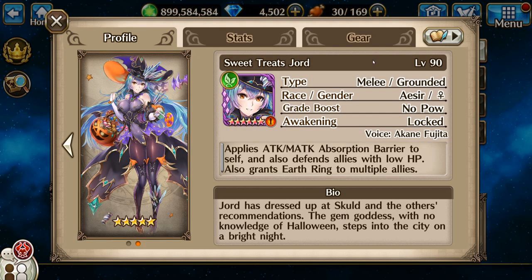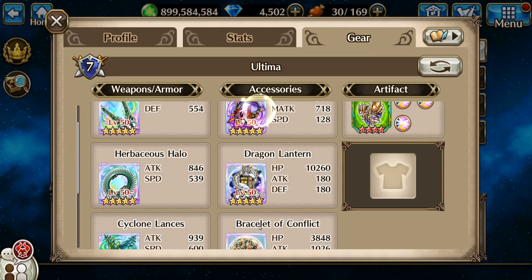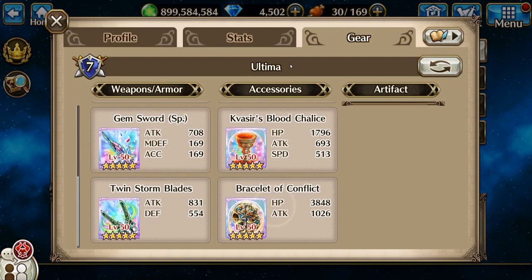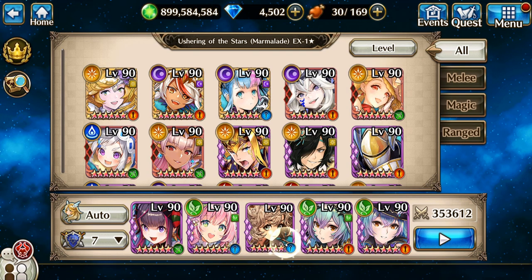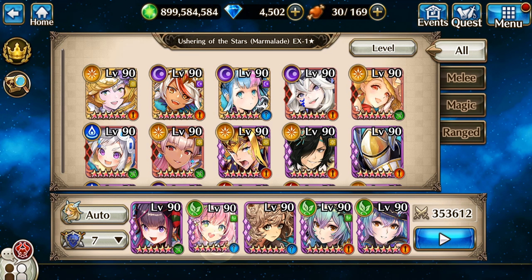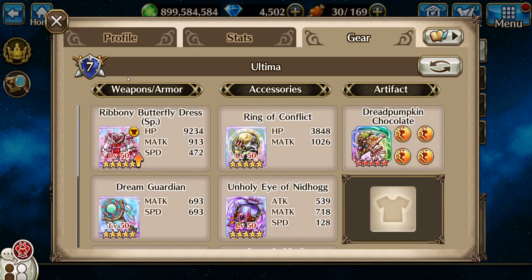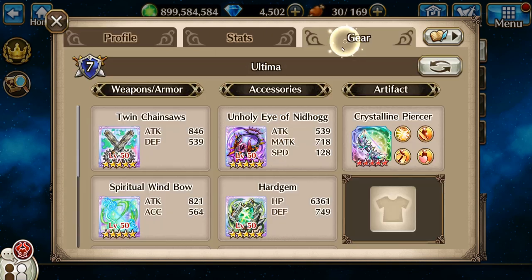First up in my team is going to be the new Halloween Yord. Next up is going to be the OG version. Third is going to be Lumiere. Fourth is Sennia. And last but not least yet again is Eve Raspi.